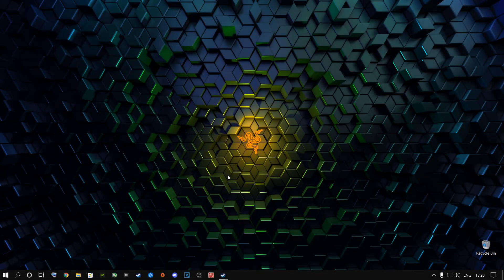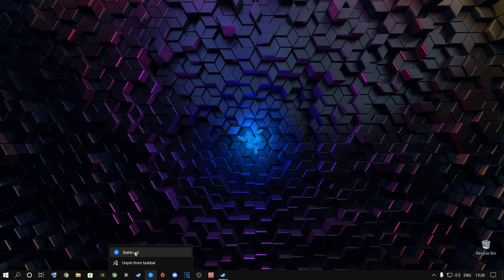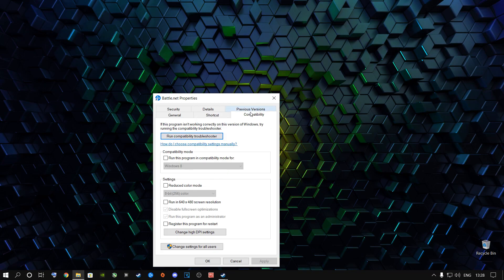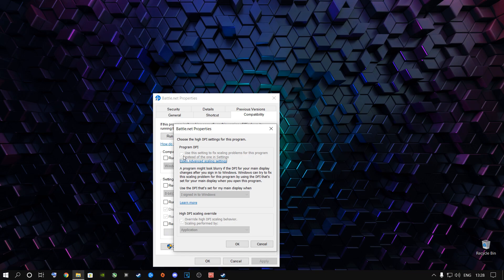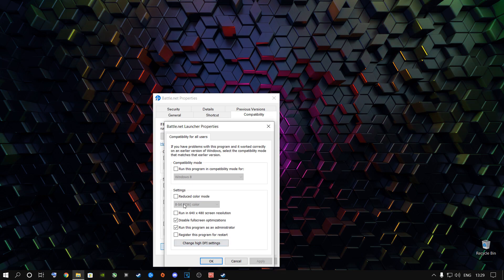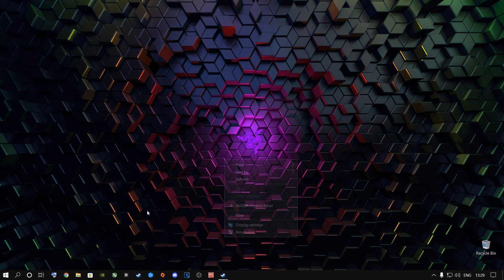First thing you're going to need to do is go to Battle.net itself, right-click on the application and go to Properties. Go to Compatibility Mode, tick 'Disable full screen optimization' and 'Run this program as administrator', then click Apply. Tick the override high DPI scaling box, set it to Application, click OK, then click 'Change settings for all users' and do the exact same thing — apply both, say OK.